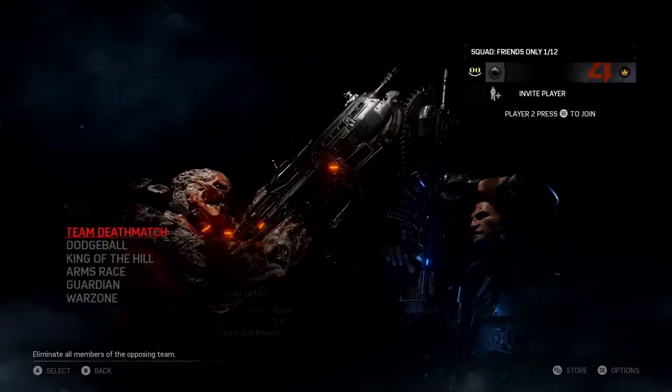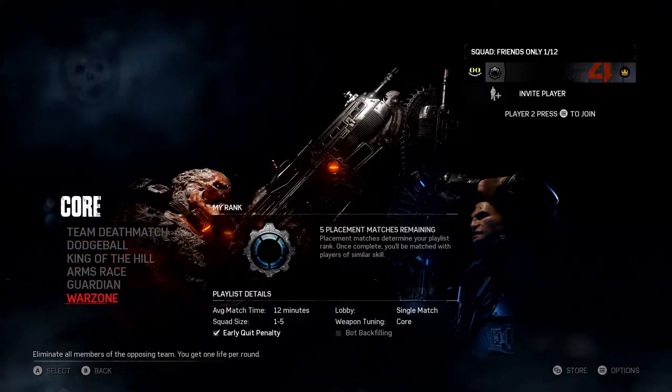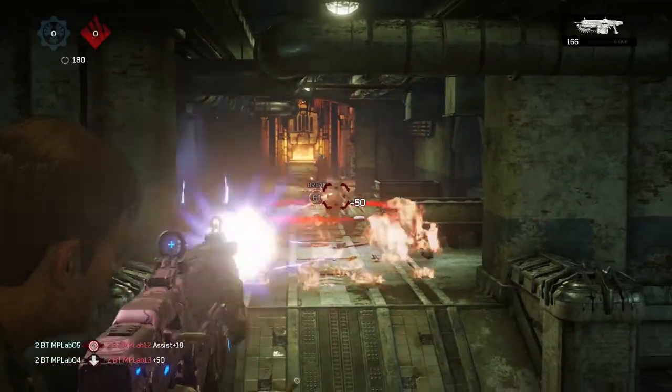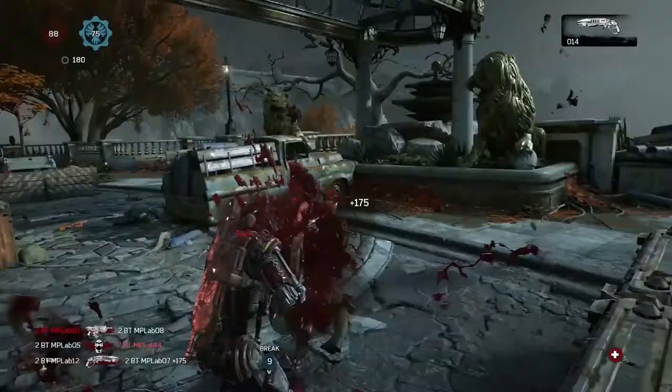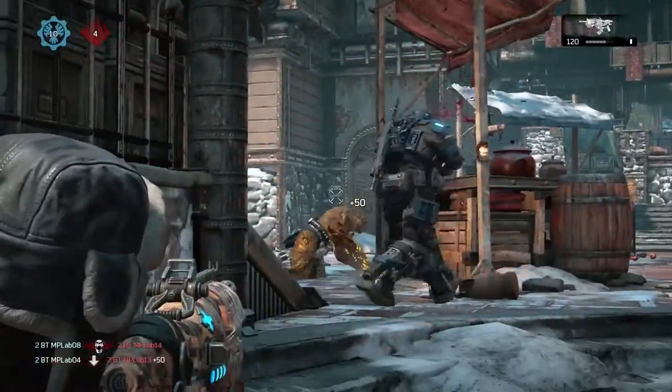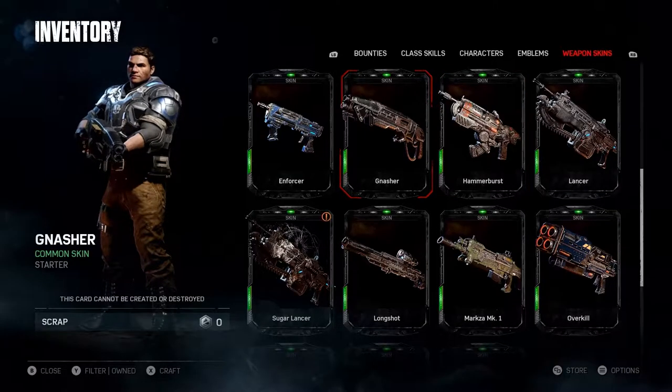For the core gamer, what we know is really important is the balance of all the basic weapons. We want to make sure that the Lancer feels really Lancer-y and the Gnasher feels really Gnasher-y. But we also wanted to make sure that things like the Hammer Burst and the Enforcer really had a role as well. For the core gamer to have that selection of basic weapons is really important.